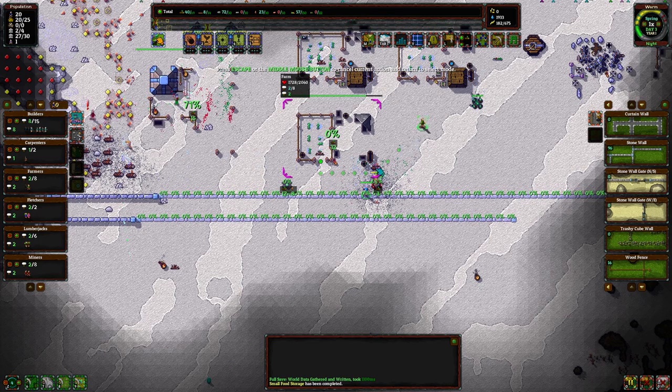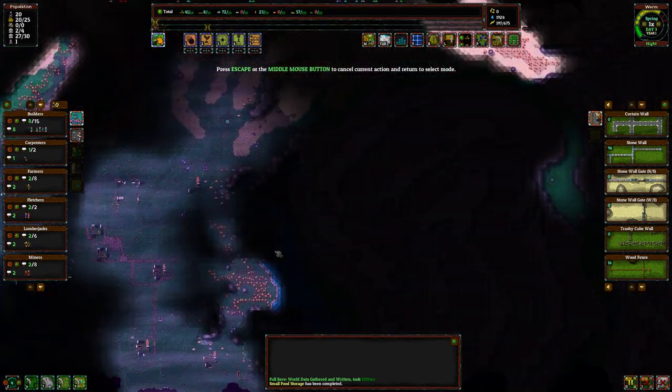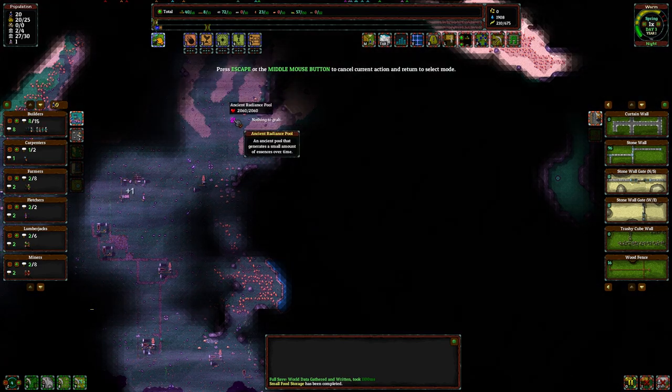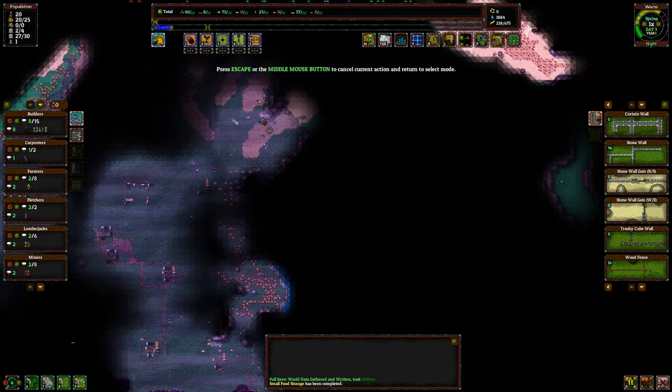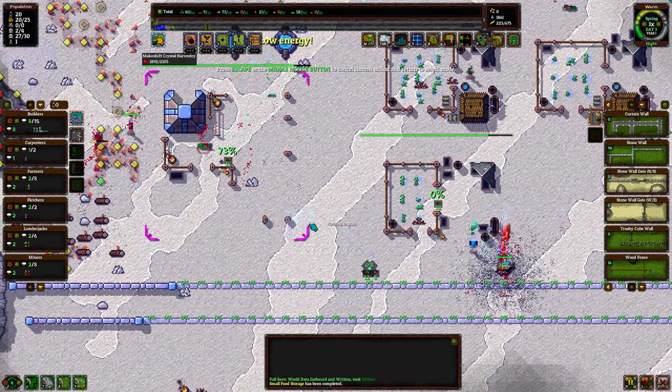If you can't drop an item on a building, it means it's already been marked — there's an item already on the way. The way to get them to drop that item is to scare them, say by dropping a log on their head or something like that. But if you cannot drop a log on a building that requires a log, it probably means there's a builder inbound with a log.